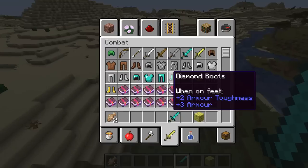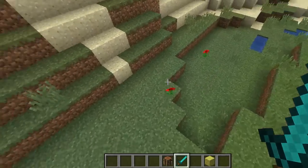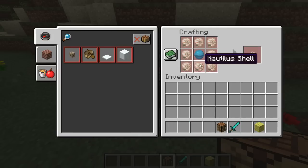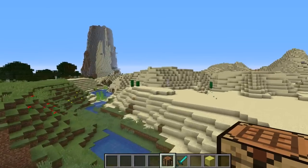Conduit - that's it. So, the recipe - check out this recipe. You have a heart of the sea and nautilus shell to craft that. I'll get it now.